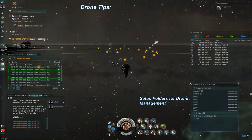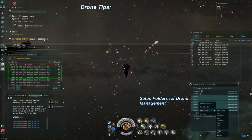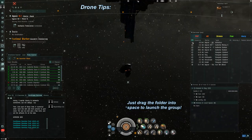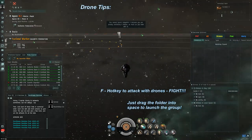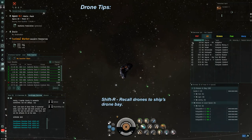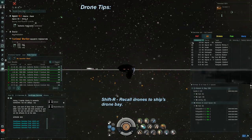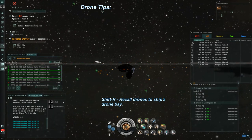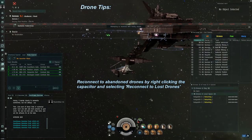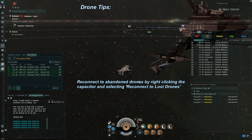Here are a few tips about drone management. It's useful to set up drone folders on your drone panel, named something like Hobgoblin, Heavy, or Flight 1, since flights of drones can be a combination of any size and type. You can drag the entire folder from the drone panel into space to launch them rather than fumbling through management menus. F is the hotkey to make your drones fight — double-tap F just to be sure. Shift-R is the key combination to recall drones. If you leave the grid before recalling, drones will not follow you into warp and will disconnect to an abandoned state, free for anyone to salvage. You can reconnect to abandoned drones by right-clicking your capacitor.